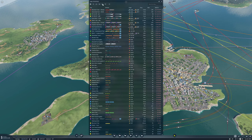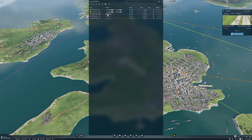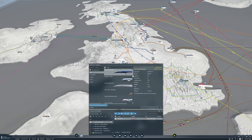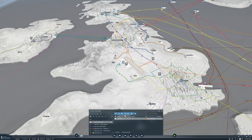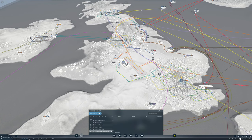How many planes do we have on our other lines? Just one on each, and the frequency is very low — that may have something to do with why we're not really making money on them. So manage vehicles, we're going to replace with the BAE 146 or the Prog line, and then we're going to clone it.